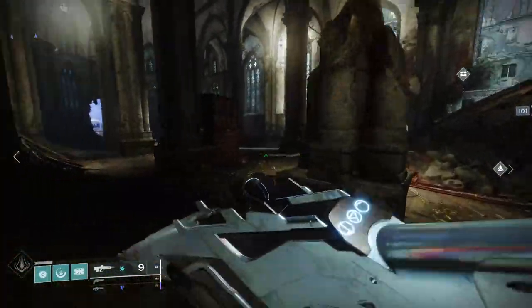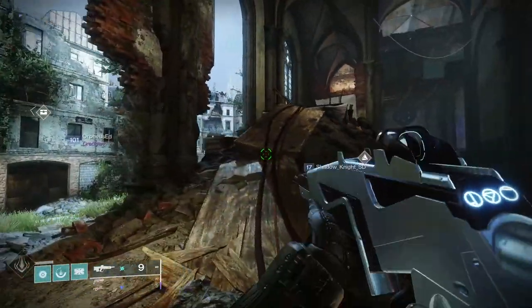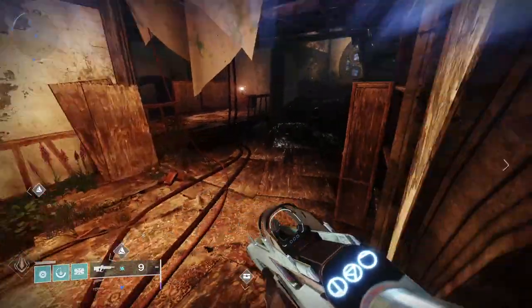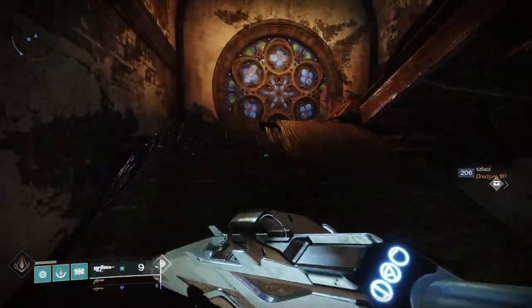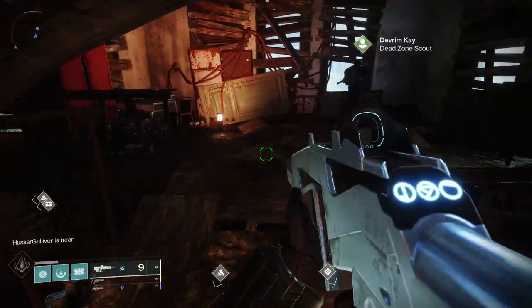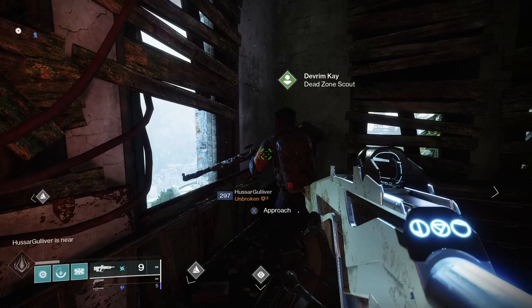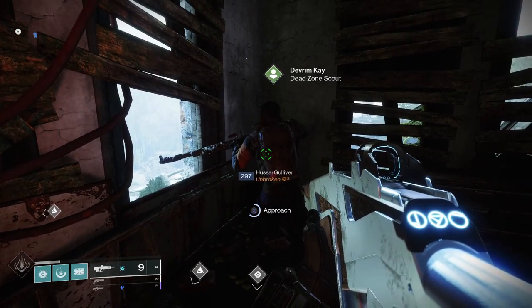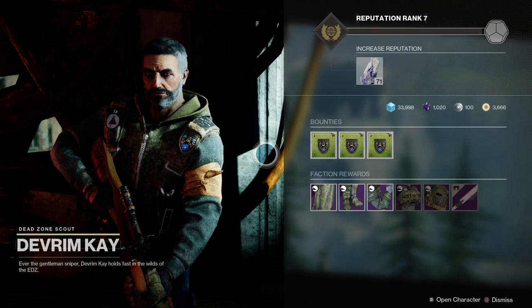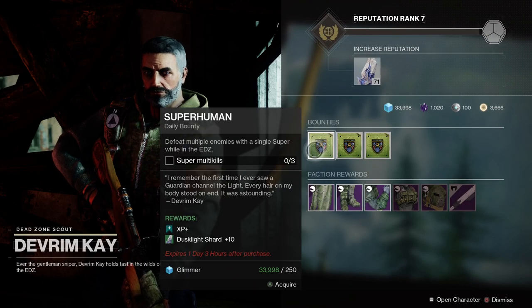Once you've done this, head down to the EDZ. First of all, pick up the bounties from Devrim Kay — he's in his church tower in Trostland. The bounties are going to reward you with a bunch of Dust Light Shards, and they're quite easy too: super kills, picking up orbs, grenade kills — quite easy stuff.